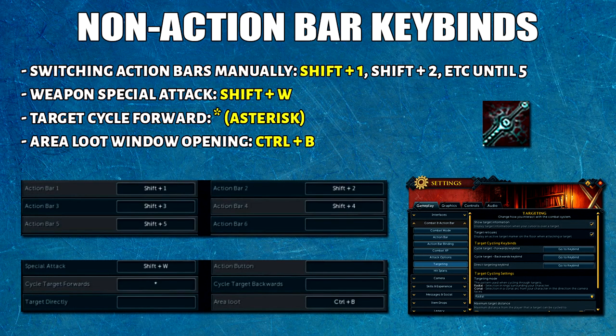For the last important keybinds, we have other action keybinds — these don't need to appear on the action bar. The first is switching action bars manually, which I kept as default. The weapon special attack is Shift+W, which only applies to the currently equipped weapon. Please don't confuse this with the EOF special attack — they're not the same thing. For target cycle I have Asterisk, which is really useful at certain bosses where you don't want to click. Control+B is for area loot, which opens the interface.